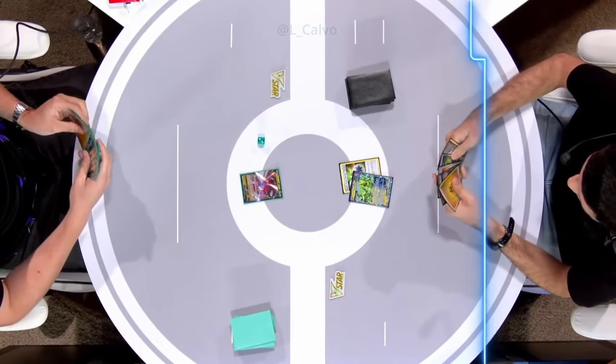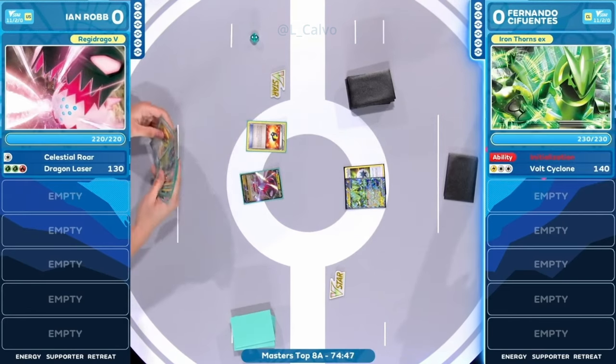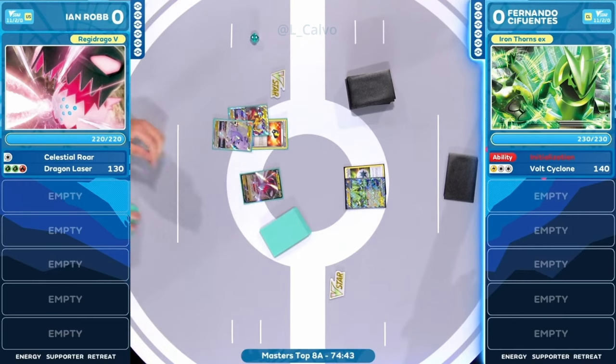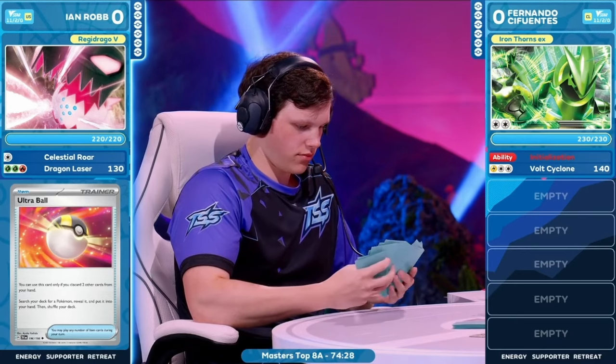I'm super happy to see Iron Thorns EX here on our table. It's going to start off just by attaching that double turbo energy and passing over to Ian Robb now. Going to start the turn here with an Ultra Ball, discarding those dragon Pokémon straight into the discard pile. That's exactly where you want to see those Pokémon — throw them into the discard pile as early as possible as you're trying to work towards one unique strategy with this deck.